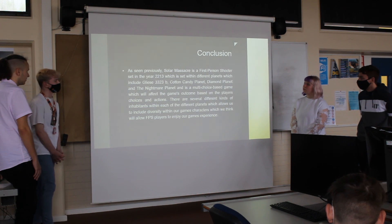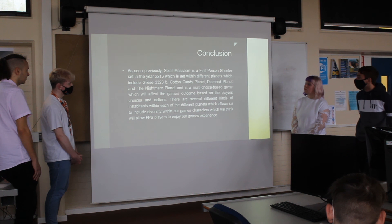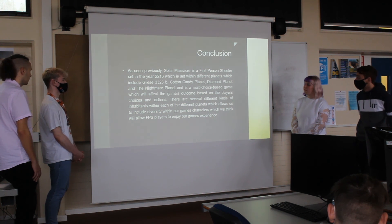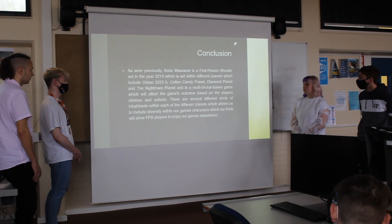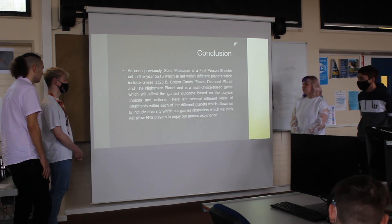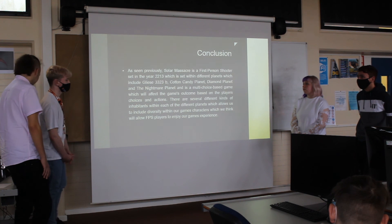The conclusion for our game: Sona Rasker is a first-person shooter set in the year 2213, set within different planets including Gliese 332B, Cotton Candy Planet, the Diamond Planet, and the Nightmare Planet. It's a multi-choice-based game which will affect the game's outcome based on the player's choices and actions. There are several different kinds of opponents within each of the planets, which allows for diverse gameplay within our game's characters and the different lore behind each planet. We think this will allow first-person shooter fans to enjoy our game's experience.